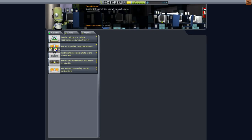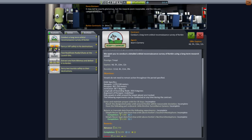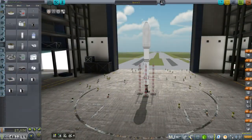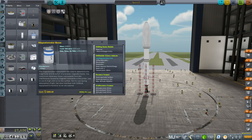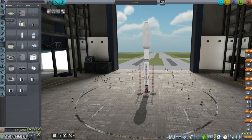Looking at the long-term orbital reconnaissance contract — it requires a designated orbit and a little brother surveillance camera, and then simple recon data as the experiment for that camera. The little brother surveillance camera is one ton and costs 7,500 funds. It's interesting but I'm not going to do it right now.